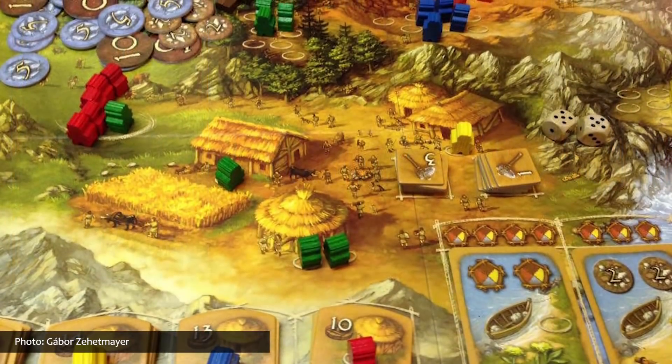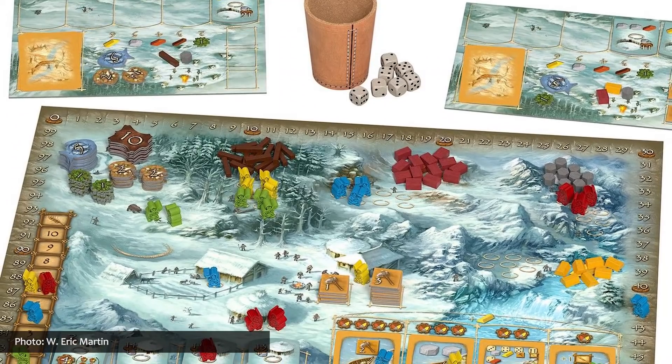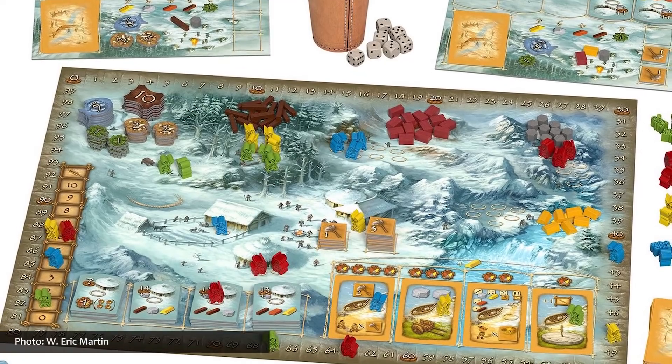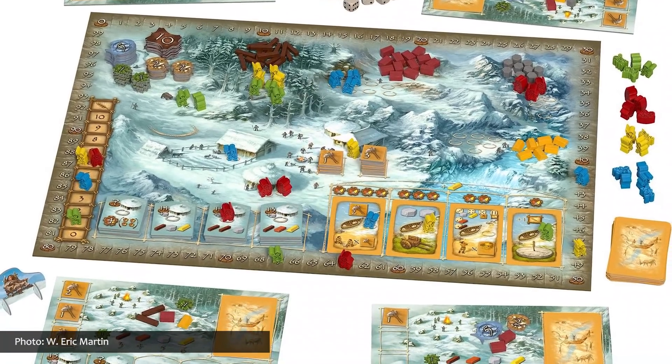The prehistoric players of Stone Age spend the game collecting wood, breaking stone, and stockpiling gold. And within the next few months, Hans im Glück and Z-Man Games will introduce the 10th anniversary edition of Stone Age, which includes a double-sided game board featuring a winter on one side and summer on the other side, decorative player pieces, a revised rulebook, two mini-expansions called the Igloos and the Wild Animals, and a Winter is Hard variant.